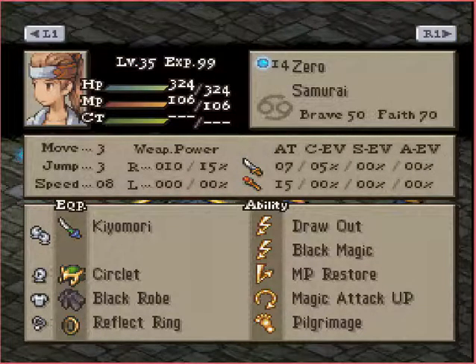We've got a Samurai here with Draw Out and Black Magic. She has a few Black Magics, Murasame, and I believe Masamune. She has Magic Attack Up, and I believe she just has Fire, Ice, and Frog. I would have personally just thrown Bolt or Nether Bolt on her — you did have the JP remaining for that — and she does have a Black Robe, so it would have been perfect. You know, Fire Shield, Jade Armlet, or Ice Shield and Defense Armlet are a really popular combo, so having that extra spell at her disposal would probably be a little helpful. She has Pilgrimage, so she'll only get stronger as the match goes on, and MP Restore — if she does get hit, it'll bring back all of her MP.